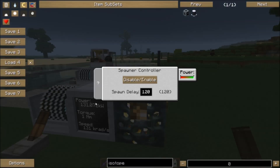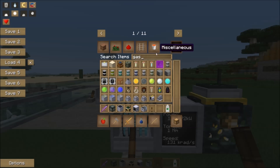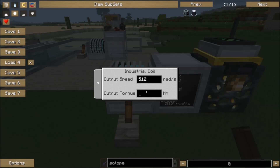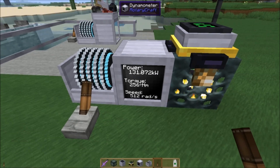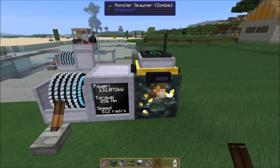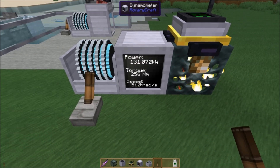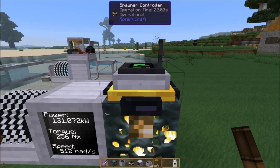The red minimum number changes depending on the power input you're giving it. Let me check — the gasoline engine outputs 128 torque and 512 speed. So with two gas engines you'd have 256 torque but still 512 speed, giving the same power but significantly less speed. And you'll notice that now the minimum delay is at 440. The spawn controller wants speed — it has no minimum torque requirement. So whatever power you're putting in, you'll want to gear it to the highest possible speed to get the shortest possible delay.